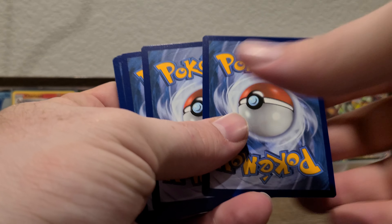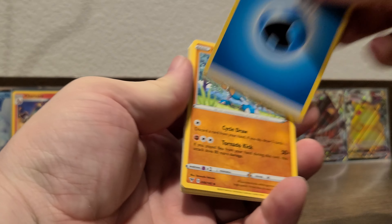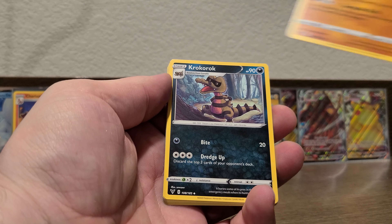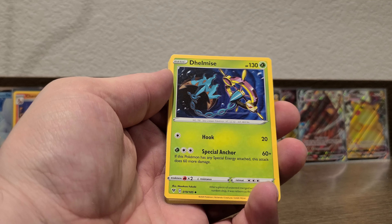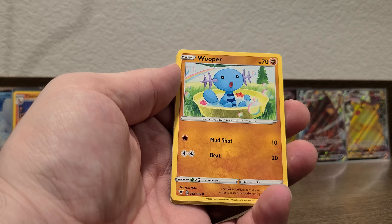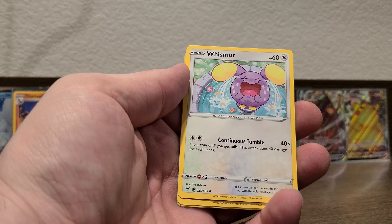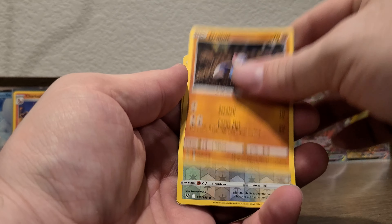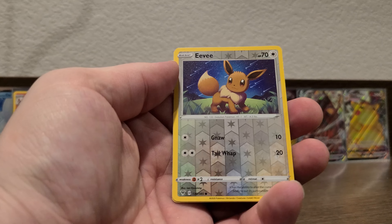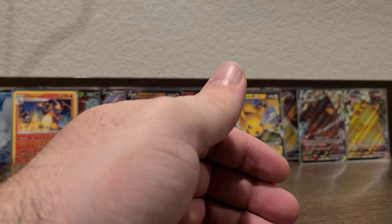I need Jirachi secret rare and Rainbow Pikachu V-MAX — come on! Miltank, Wooper, Nincada, Whismur, Drillbur — reverse holo Eevee and a Yanmega for the rare.